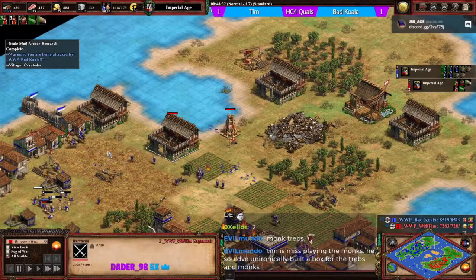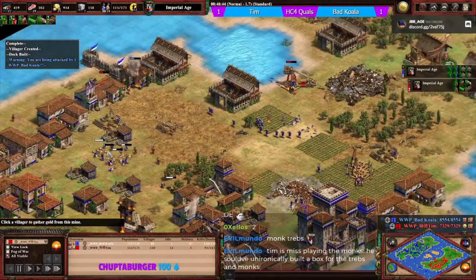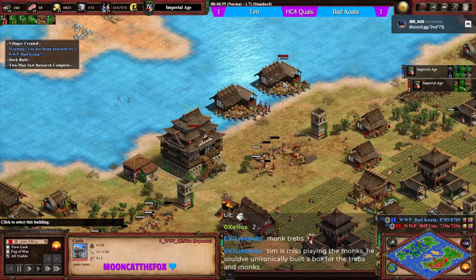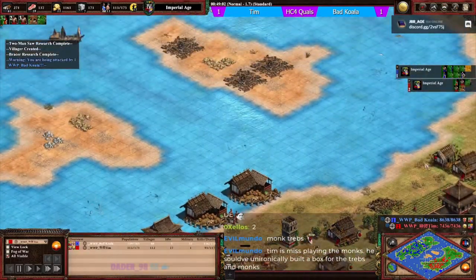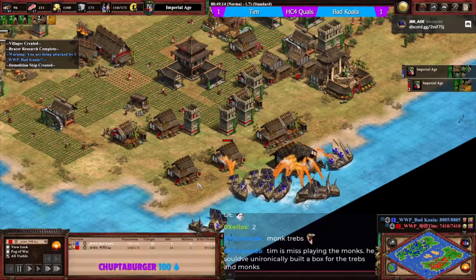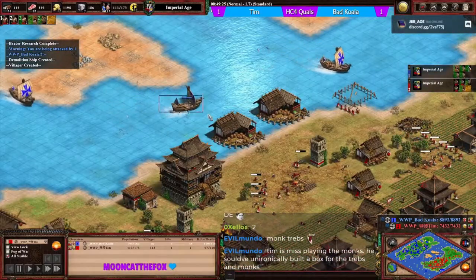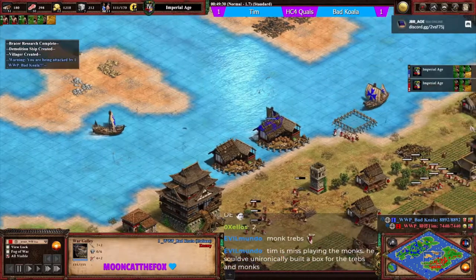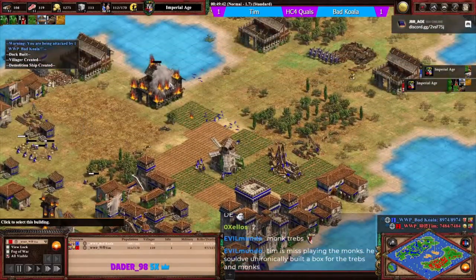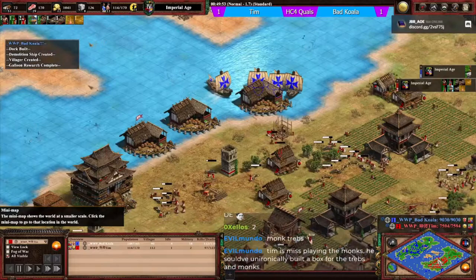Tim still has barracks on koala's island but isn't making pikemen since they're completely countered by crossbowmen. He's built a castle at his own base and is adding docks to try and push back on water. Galleons are coming - fast fire is now going in for koala as well. Koala can't deny the docks but they go up while he pushes back. Trebs take down tim's barracks gradually.